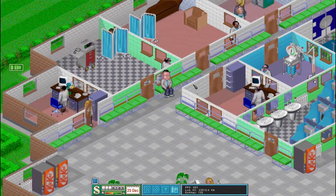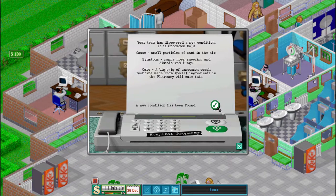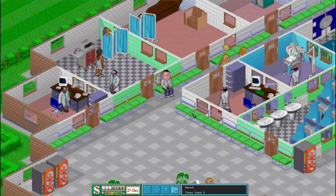What is our little illness? Uncommon cold. Particles of snot in the air — runny nose, sneezing and discoloured lungs. Lovely. A big spill of uncommon cold medicine made from special ingredients in the pharmacy will cure this. Well, who knew.